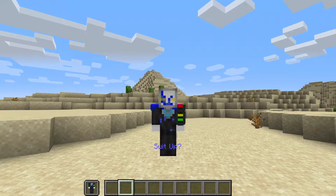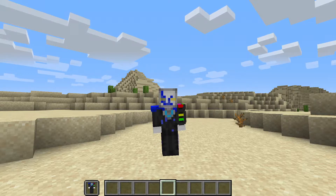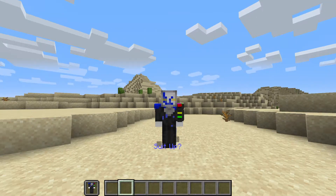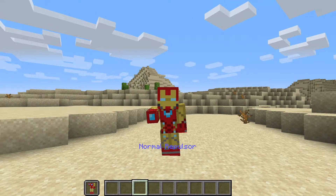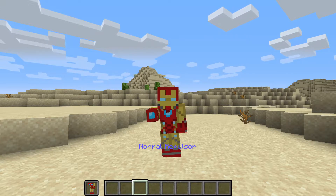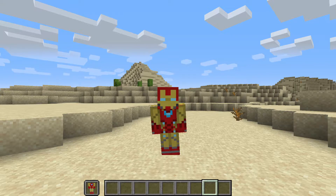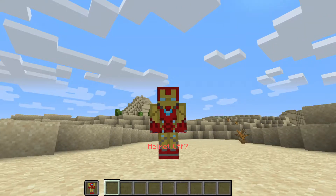In the suit menu you have 'suit up' and 'deactivate,' and then the last two slots — if they're empty, that means it's completely unequipped. Deactivate just takes the suit off. If you suit up, you walk forward while sprinting and you get this incredible suit on. Then you get all these other options: suit down, helmet down, normal repulsor, laser, hand blade, big shield, soldier missiles, and more.